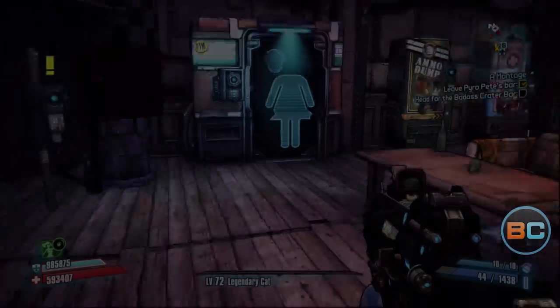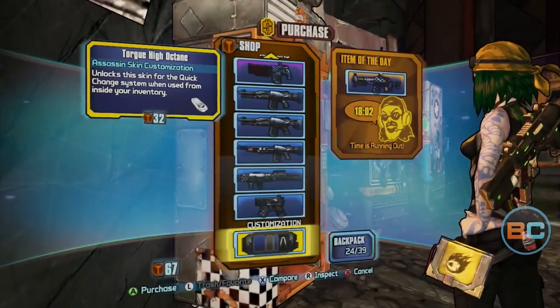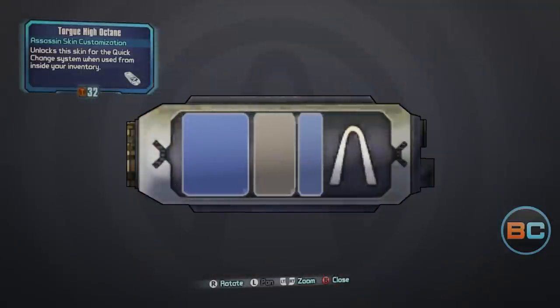Once you're up over 613 Torg tokens, you can now purchase some epic loot. It's good to max out Torg tokens at 999 so you have extras for heads and skins.